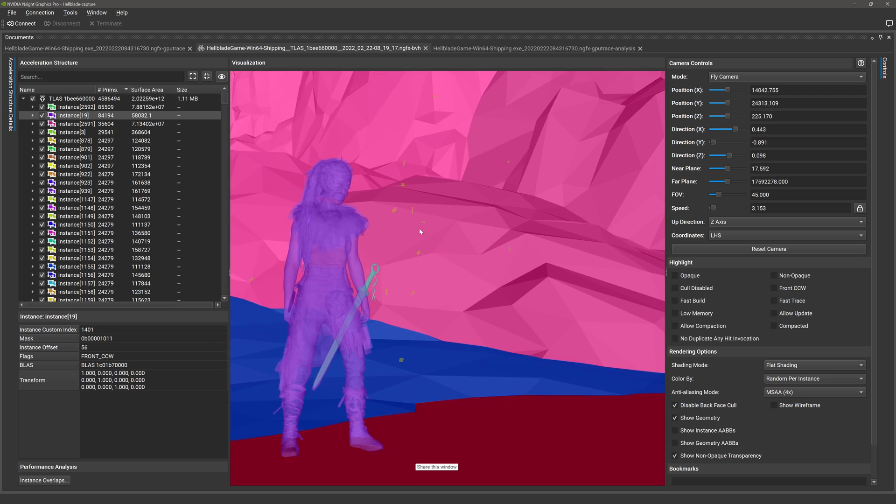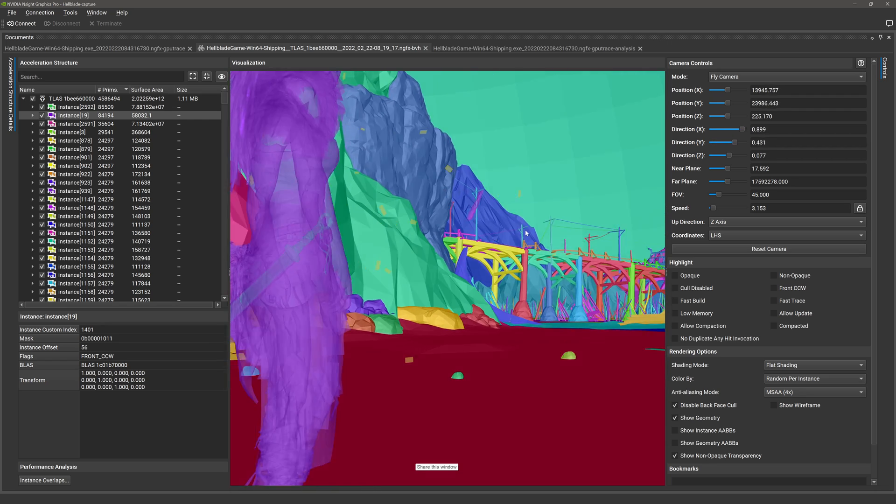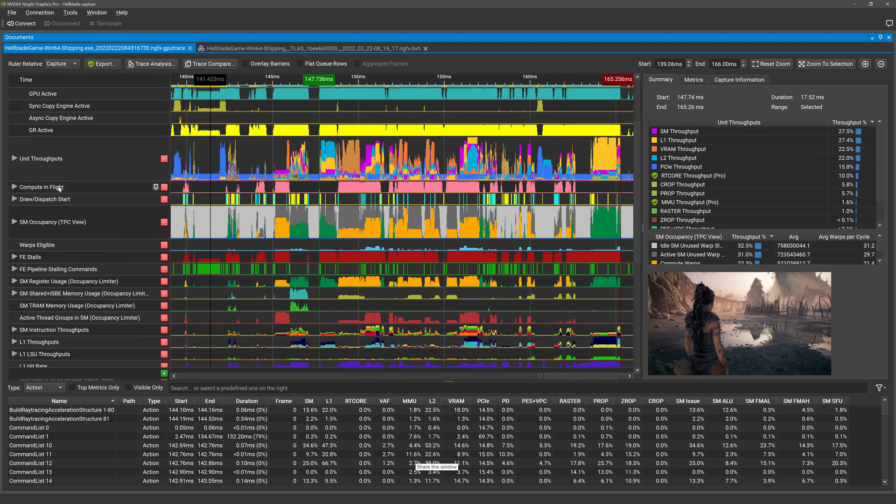Everything from the game developer's interpretation of the graphics API rules to the length of a given API call can have a significant impact on performance and stability. By going through every nuance of the game with the right tools, like NVIDIA Nsight Graphics, NVIDIA can optimize workflows to remove bottlenecks, increase performance, and maximize stability.